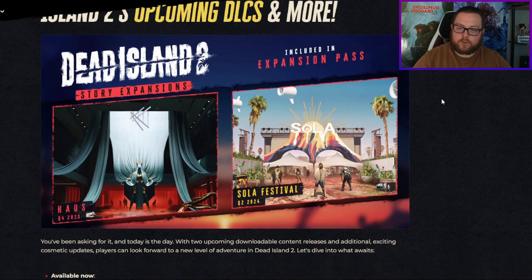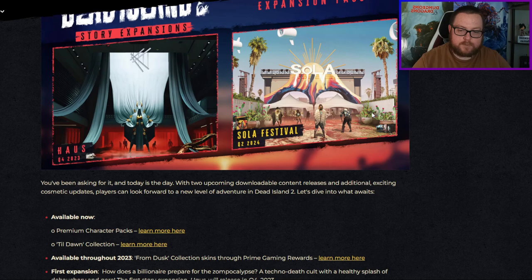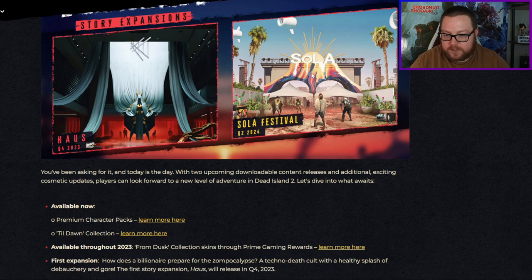Next up, we've got some huge information about the upcoming story DLCs. We have House coming in Q4 2023, so sometime between October and December, and then we have Ola Festival, which is Q2 2024, so between April and June of next year.